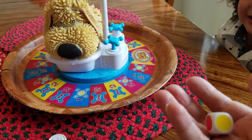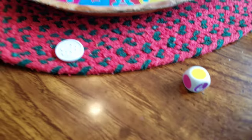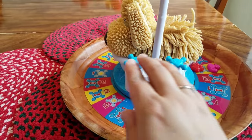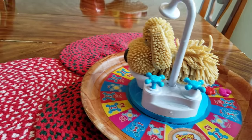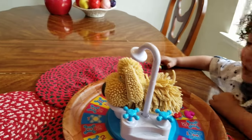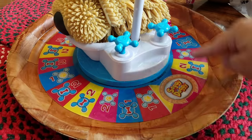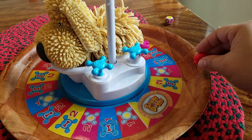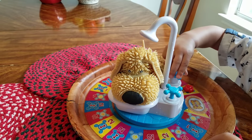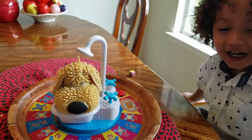My turn. Shake. I got a yellow. JJ, we're right in the same spot! So mommy has to push down twice. One. Two. Yes — no shaking! Your turn. Yellow — right here, buddy. Go right here. Turn the handle twice — one, two. Yes! You got lucky, buddy, because that was more than one turn, I think.